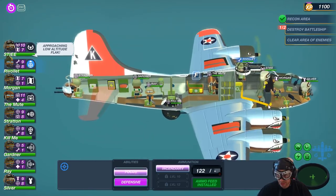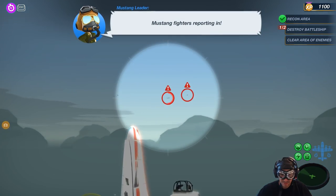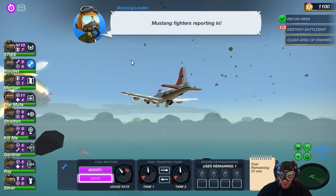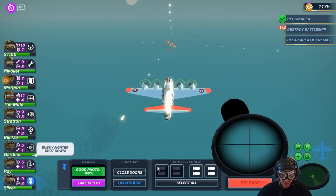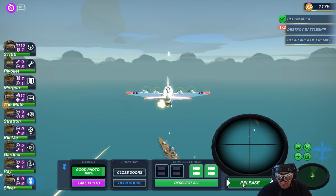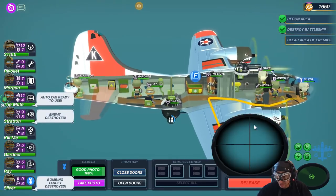Low altitude flak. Can we spam lean again? Yes we can — we spam lean anyway. Mustang fighters reported in — take them out little friends. Do we have more untagged fighters? I hope not. Bombardier, get ready — we have some untagged. Get ready to release the bombs. 3, 2, 1. Closed doors. Bombing target destroyed — kudos.